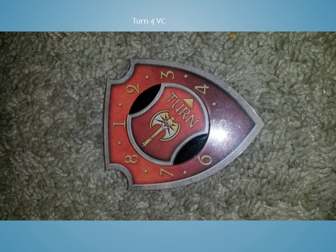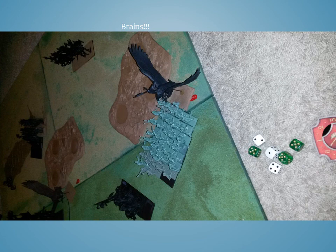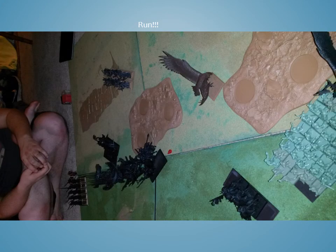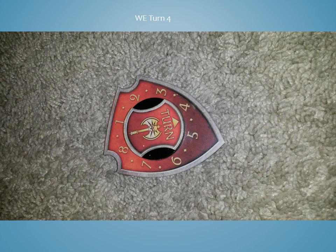Turn 4 for the Vampire Counts: my opponent decides to charge the Waywatchers, so I tell him I'm just going to allocate as many attacks as I can on his Necro — his last Vampire Lore caster — and if I kill him he's going to start crumbling. So I allowed him to take back his move. He then charges his Zombie unit into the Lord, has a failed charge with his Ghouls on my Wild Riders, and another charge on my Eagle so I manage to run away from his Mortis Engine. He has 5 dice to 3 and nothing happens in the magic phase.